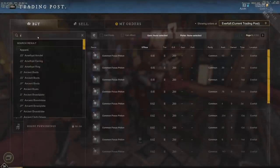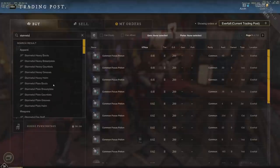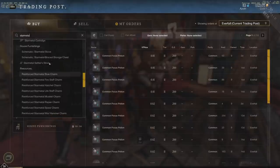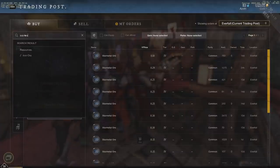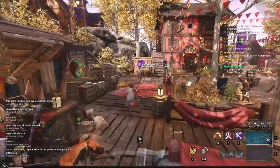If we go to star metal in the trading post, we can actually see it's one of the cheapest ores right now — star metal ore is at about 0.1 gold — whereas iron ore is at 1.36 gold, continuing to rise as demand grows for crafting and refining.